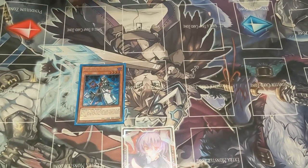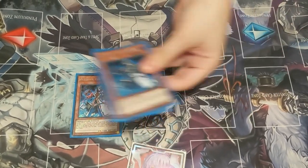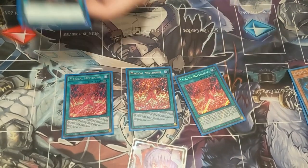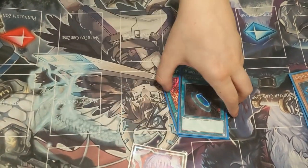I'm going to start with 3 Alistair the Invoker — searches your Invocation, it's pretty standard. Then 3 Magical Meltdown and 1 Terraforming, once again pretty standard — this searches your Alistair which then searches the Invocation.